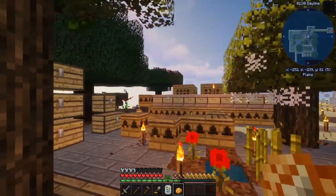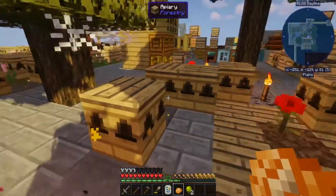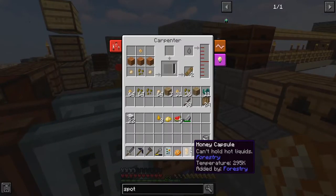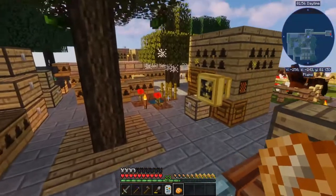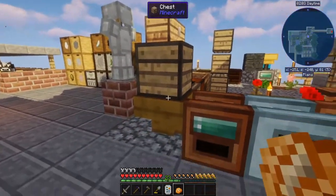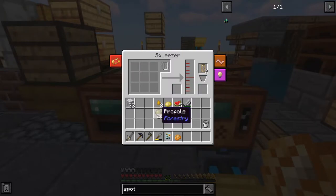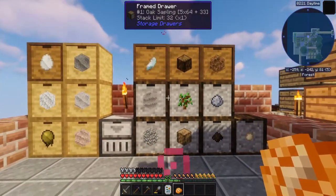I could make BuildCraft pipes now, but to filter things I need diamond pipes. With my current setup it's not... it might pick things up a little bit. What I could do is pump items out of here and into a chest, but it would be hard to get them to go where I need them to go. That's why I haven't really bothered with the piping thing yet.